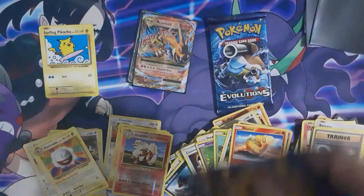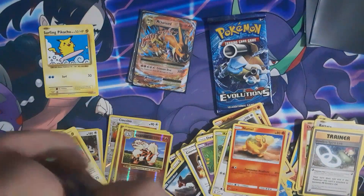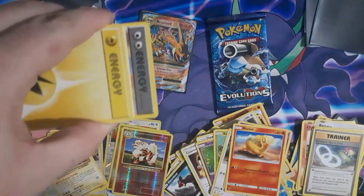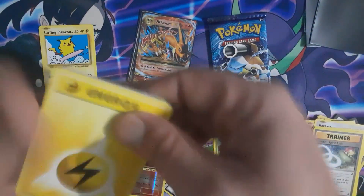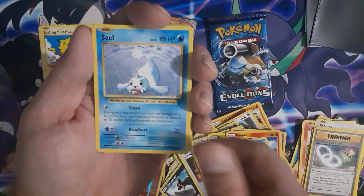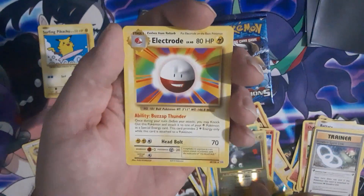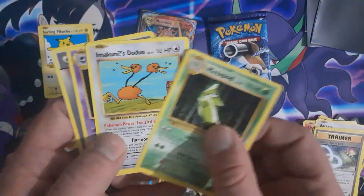Hopefully we get more code cards because that one had a code card. I don't want it where you don't get code cards — let me try to conjure some up for you. No code card, guys, I'm sorry. Energy, Magikarp, Seal, Poliwag, Tangela, reverse holo Magnemite, and another Electrode. When there are no code cards, there's no loot.